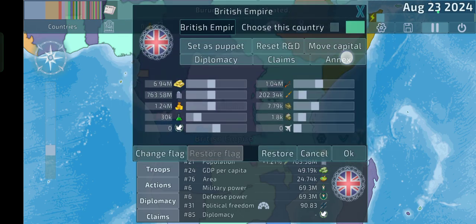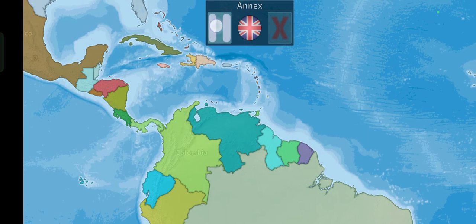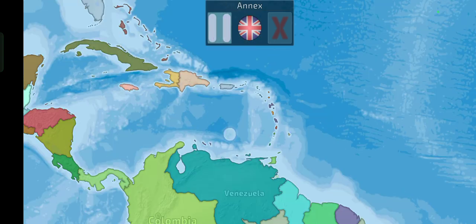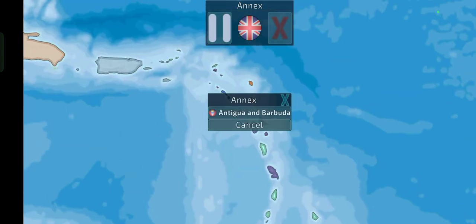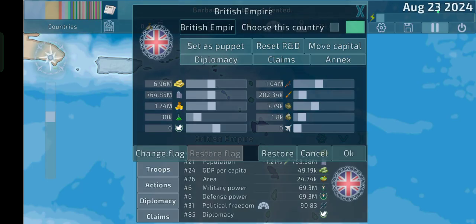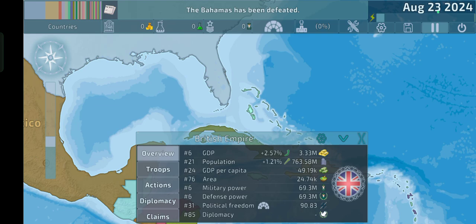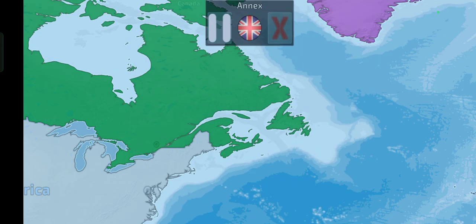We'll just give it a few holdings that it has in the Americas really quickly. Let's just move up. We're just going to give it Belize, and we're going to give it a few islands. I think we're pretty close to finishing. I think Canada was a little bit divided, and I think the UK did have a part of it directly. I think it was this part, so yeah, let's just give it to the UK. Those are some pretty good-looking borders.